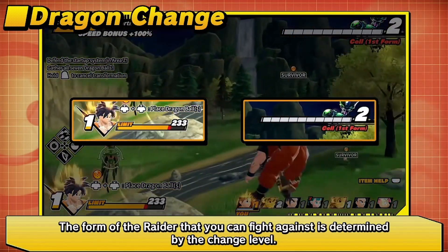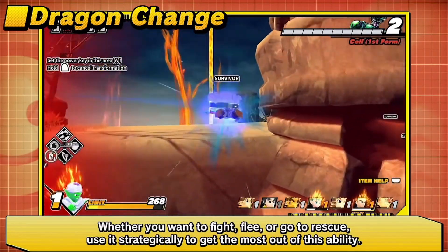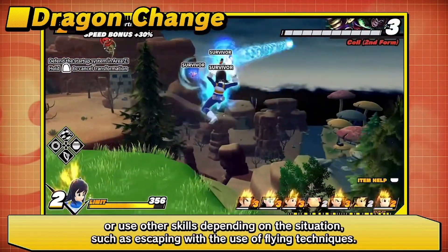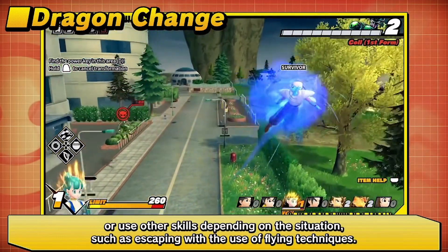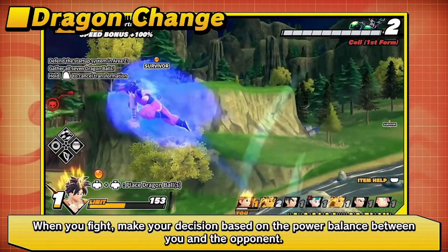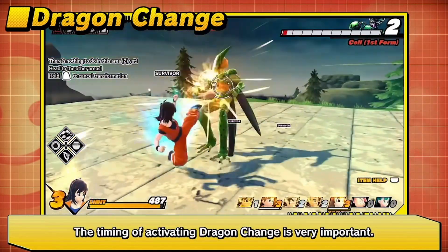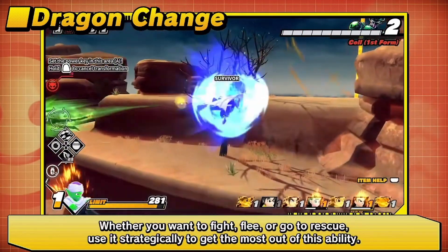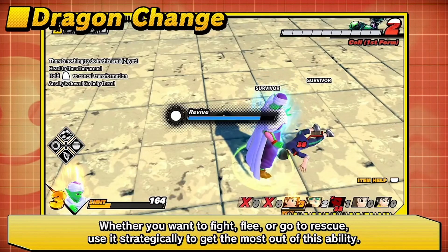When you use dragon change you actually turn into the Z fighter you're going to use — when you're Piccolo you look like Piccolo, when you're Vegeta you dress like Vegeta, and when you're Goku you're Goku. When you transform you can use your Z fighter abilities to fight the raider, but I'm not gonna lie, it looks kind of wonky and stiff based on the gameplay. I'm hoping when I get my hands on it, it's not what I think — we'll find out.